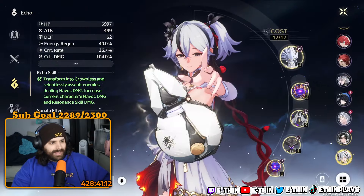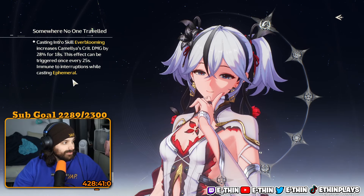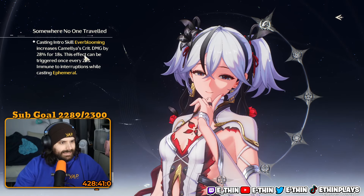That's it for the build. In terms of her constellations — again I haven't looked at them. I'm under the impression constellations aren't really worth it, but let's see: casting intro skill increases Camilla's... oh my god.